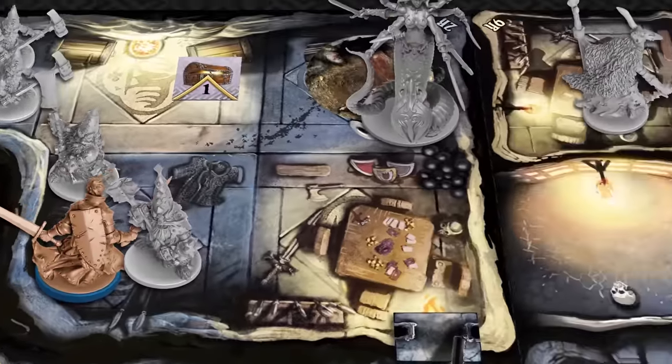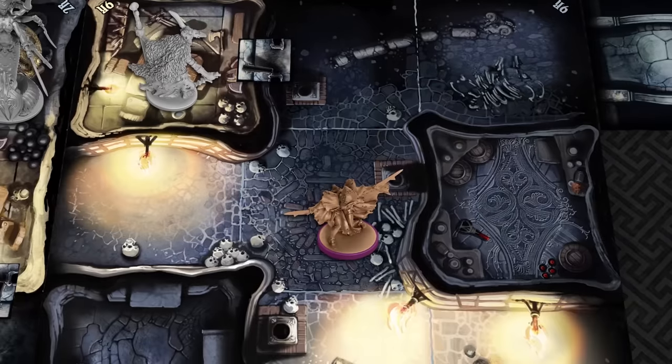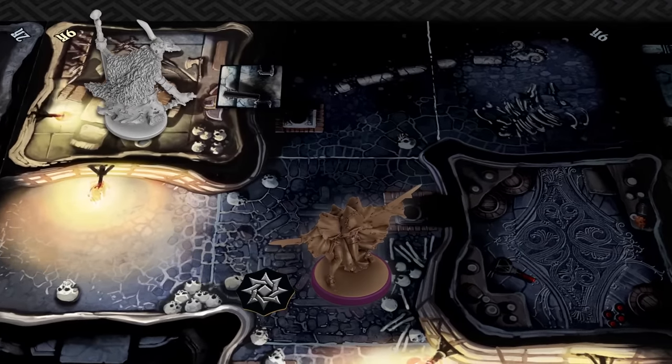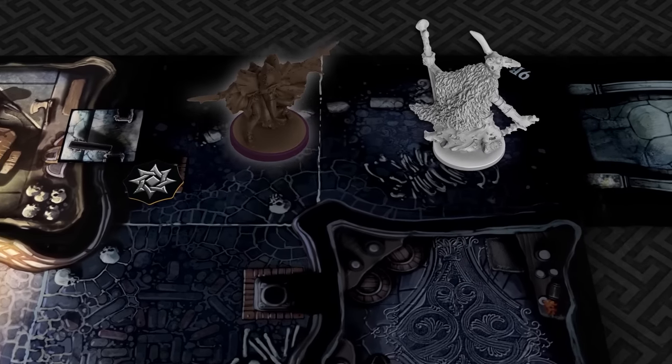Against overwhelming odds, heroes can try and take advantage of the darkened areas of the map to hide away. They may avoid patrolling enemies only to surprise them with a deadly sneak attack.